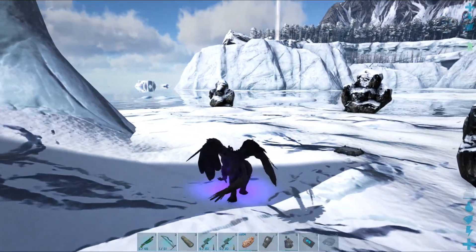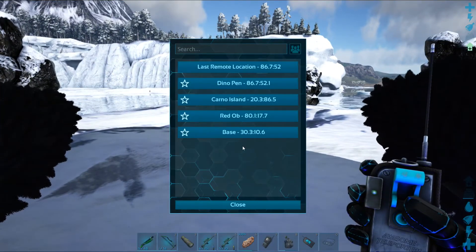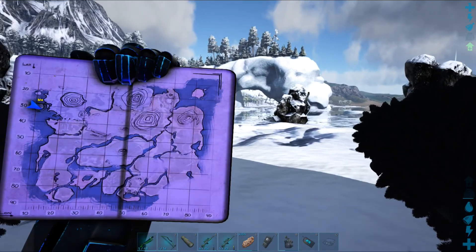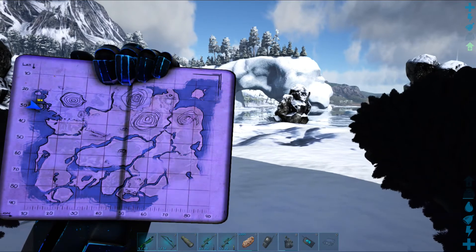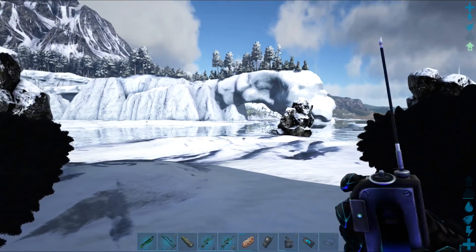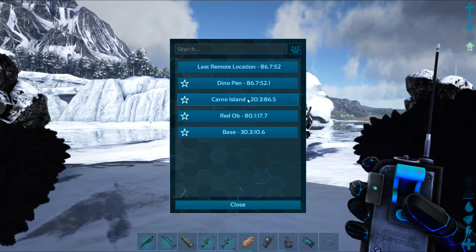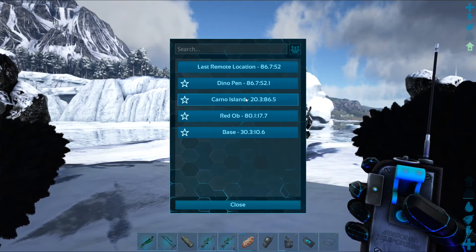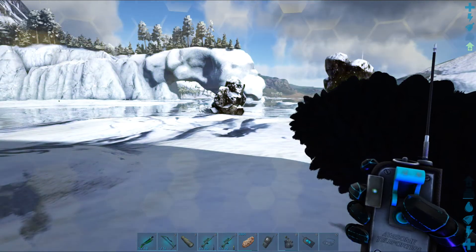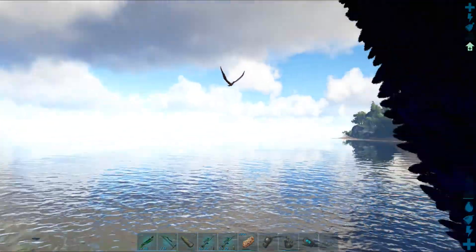Today we're going to tame a regular, vanilla-ish — well, it's not really vanilla, it's modded — but just a regular run-of-the-mill Megapithecus. It's got a vanilla skin but it's going to have super amazing damage, so not really vanilla at all. 40, 60 is where we need to go. First let's see where we're at on the map. We're basically going all the way to the other side of the map, so pulling out the teleporter. Let's go to Carno Island — we're at 30 and 10, 20.